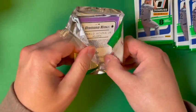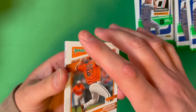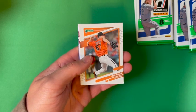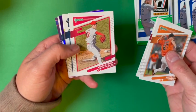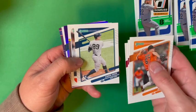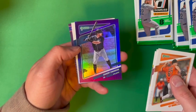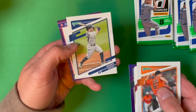I do like Donruss. Diamond Kings is coming up on the back of this first pack, and I can already see it's an Acuna — that's a nice looking card. There are some interesting parallels and variations I'll try to point out as we go. Hopefully we can pull an autograph or memorabilia card. We'll start with a John Means, JT Realmuto, Kwang Kim, Aaron Judge, and an Andy Pettitte 87 Retro card. Here's our first purple hollow parallel of a Dansby Swanson.